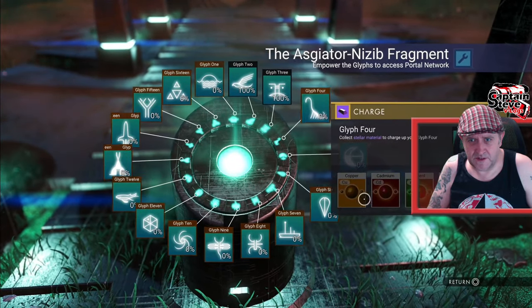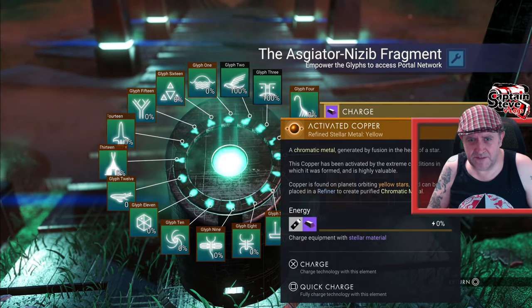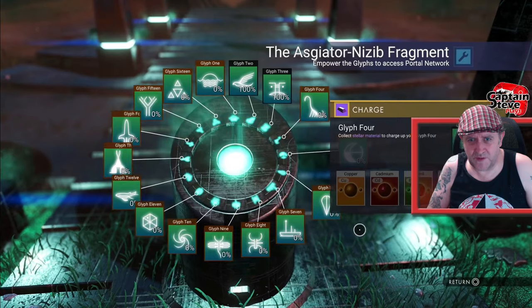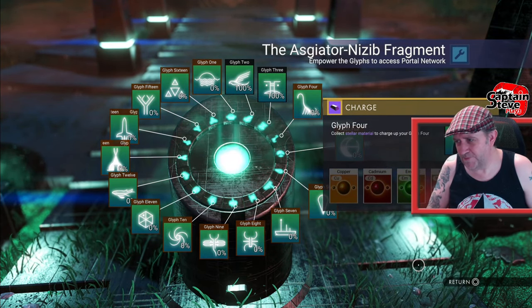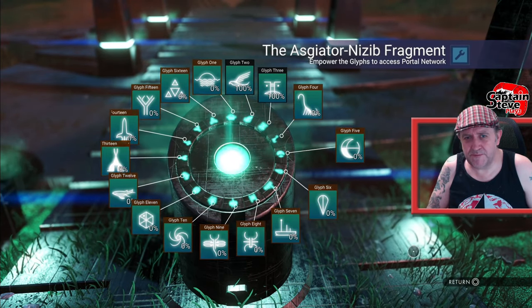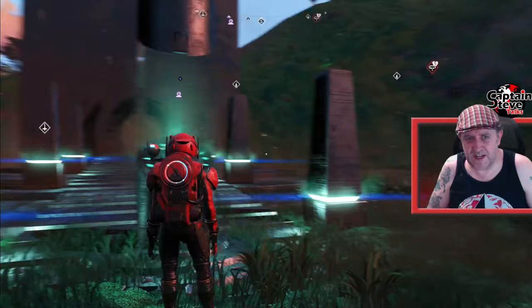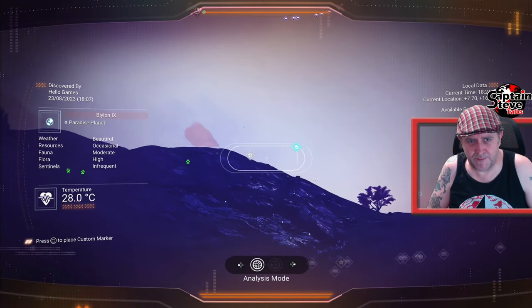Dehydrogen. Oh no — I haven't got any of these resources. Activated copper, idiom, copper. Darn it, blast it. I went and turned all of my copper into freaking chromatic metal, didn't I? I don't think you can turn it back again. So it looks like I'm going to go on another journey to get myself some copper.